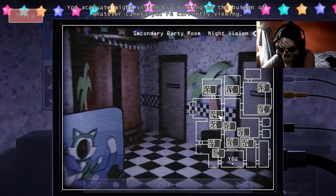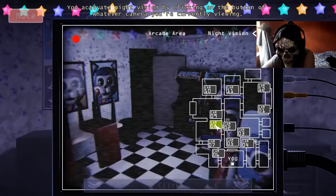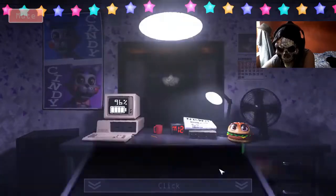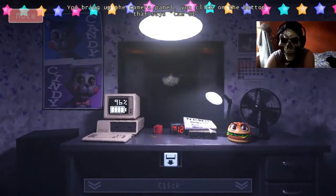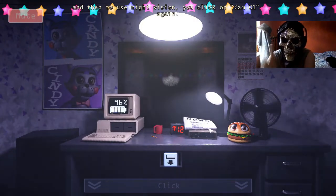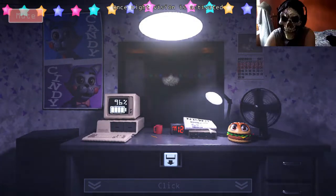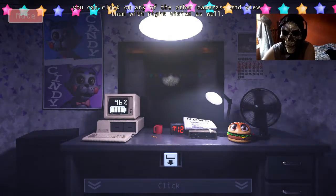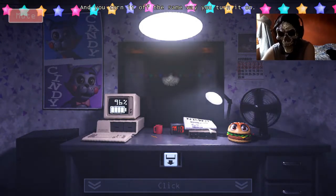You activate night vision by clicking on the button of whatever camera you're currently viewing. For example, say you want to see what's on camera 1. You bring up the camera panel, you click on the button that says Cam 01, and then to use night vision, you click on Cam 01 again. Once night vision is activated, you can click on any of the other cameras and view them with night vision as well. And you turn it off the same way you turn it on.